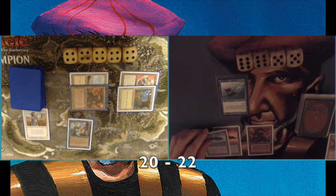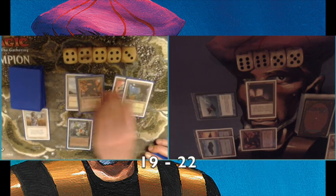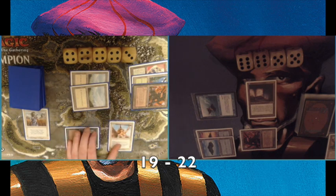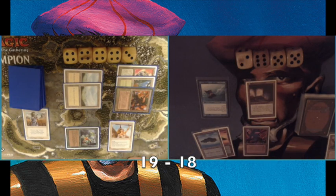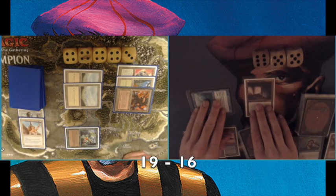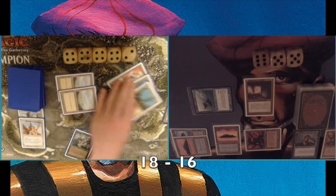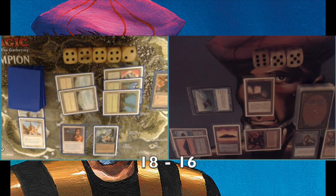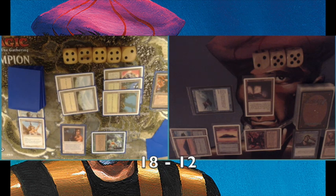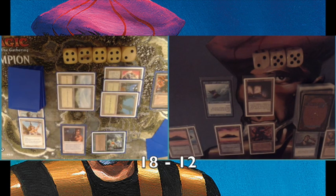He attacks, then plays a Serra Angel — things look really bad. I play a Psionic Blast on the Angel to at least swing in for one damage, but dealing with his threats is very difficult. He then plays a Veteran Bodyguard — the German black-bordered version. I strongly recommend you look up the German name of the Veteran Bodyguard, it's really funny. The Bodyguard is going to cancel out all damage I deal with my little creatures — it's a 2/5 that redirects all damage dealt to you to itself while untapped.